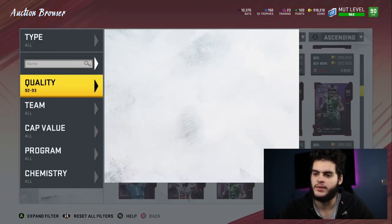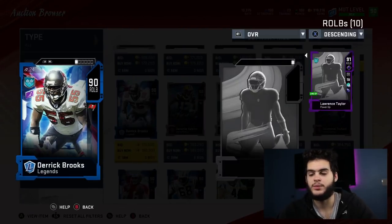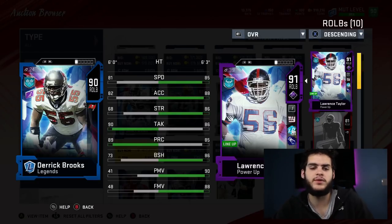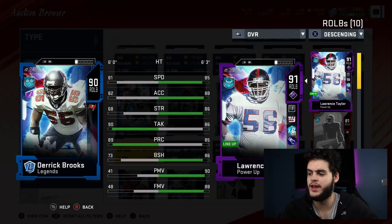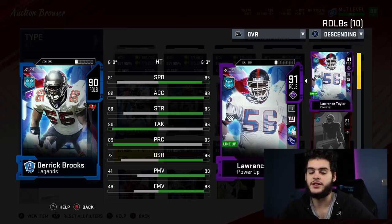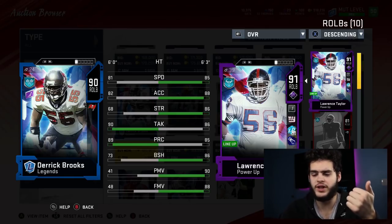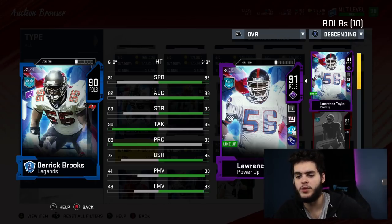Next is the greatest defensive player of all time — Lawrence Taylor, 91 overall. He hasn't gotten a new card in a while, but he's still up there. You don't have to power him up all the way; even at his 88 or 89 he's very very useful. His stats: 85 speed, 88 acceleration, 86 strength, 86 tackle, 85 play rec, 86 block shed, 90 power move, 88 finesse move. He has pass rushing and nearly run-stuffing thresholds. His next card is when he becomes a god — speed near 90, tackle above 90, play rec near 90, block shed 90, even higher power move.